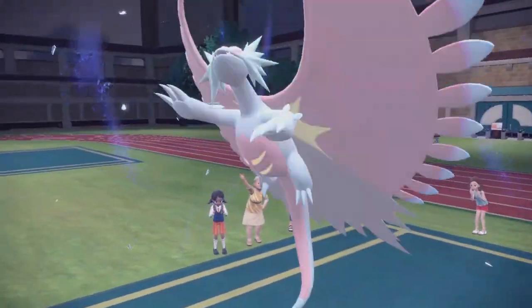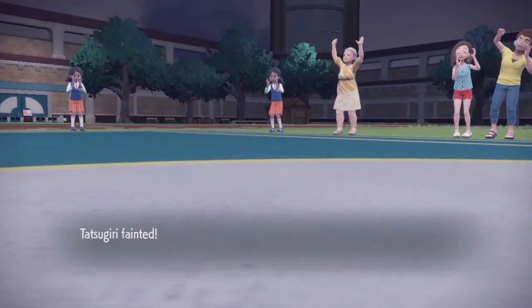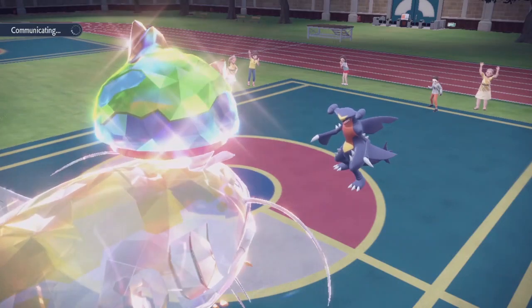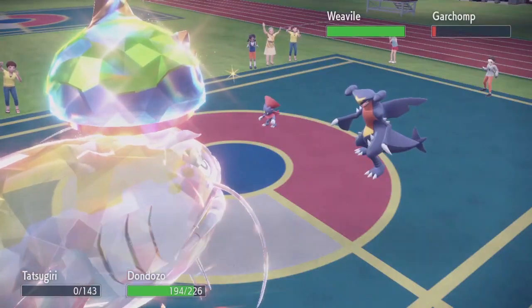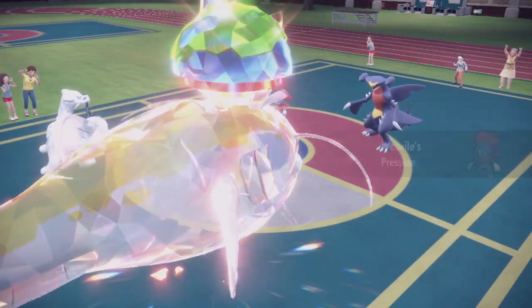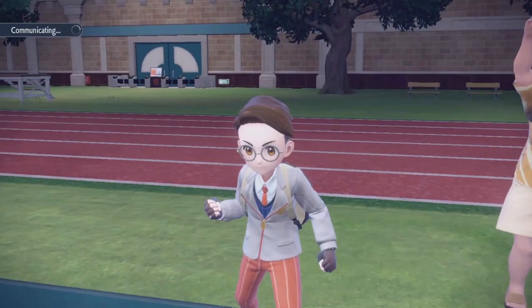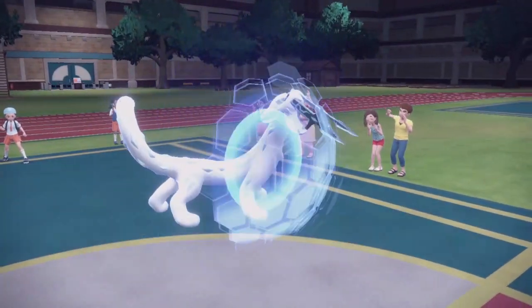Tatsugiri dies — which is everything, how it's supposed to be. Now we bring out Chien-Pao with the stat boost and everything, along with the defense lowering of Chien-Pao. I'm actually very excited for how this is gonna go. We're gonna use Protect here, and then Earthquake yet again. This should be able to kill anybody and everyone.